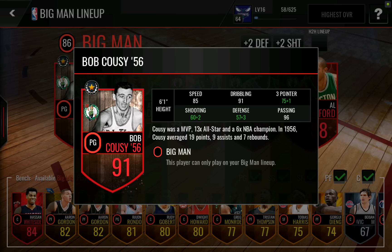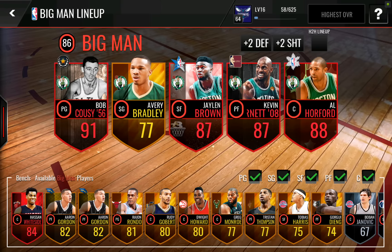You can see right there he's got 85 speed, 91 dribbling, 96 passing — really everything else is pretty terrible. His three pointer is okay, but his defense is absolutely terrible.